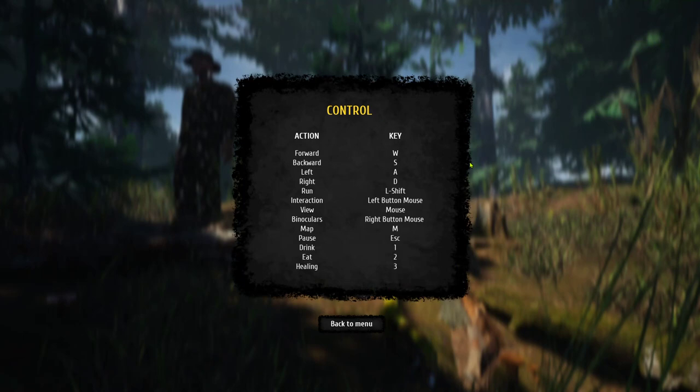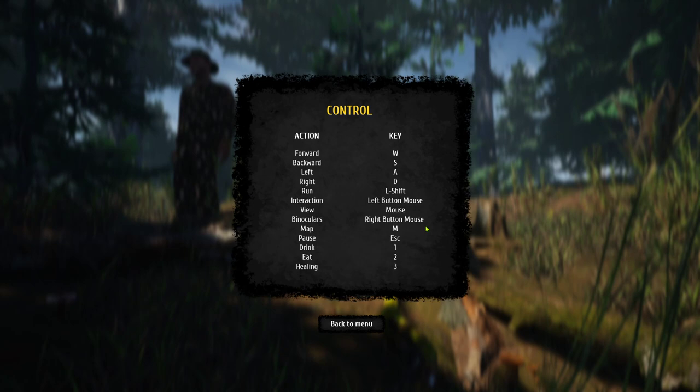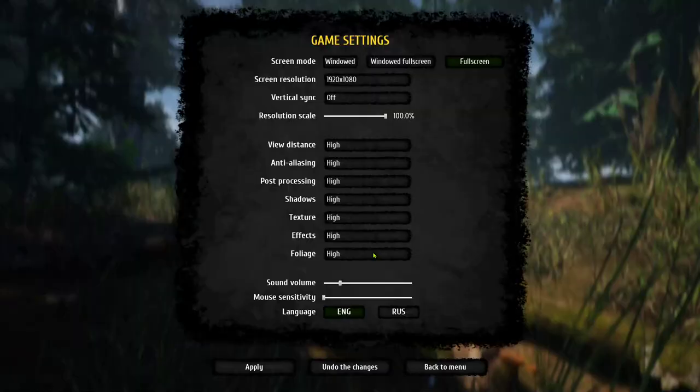Let's go ahead and first start with the settings. Going over the menu here: it uses regular WASD to move around, left shift just like any game that has a first-person shooter. You got your left button to pick up things and binoculars on the right button, and 1, 2, 3 for eat, drink, and heal. You'll be worrying about those later.